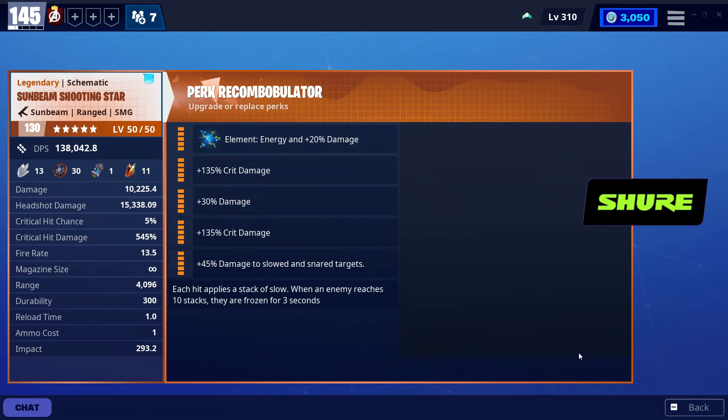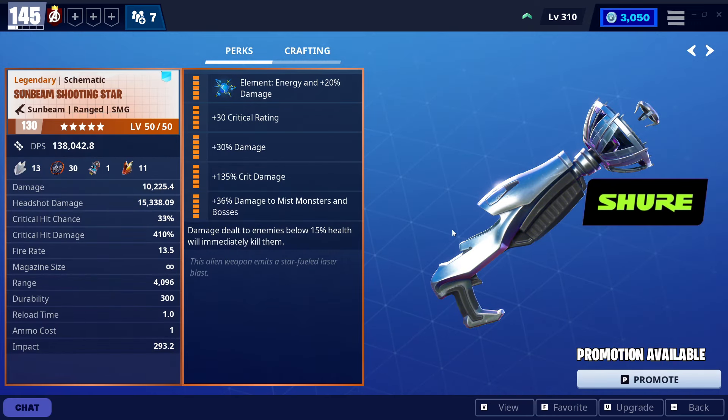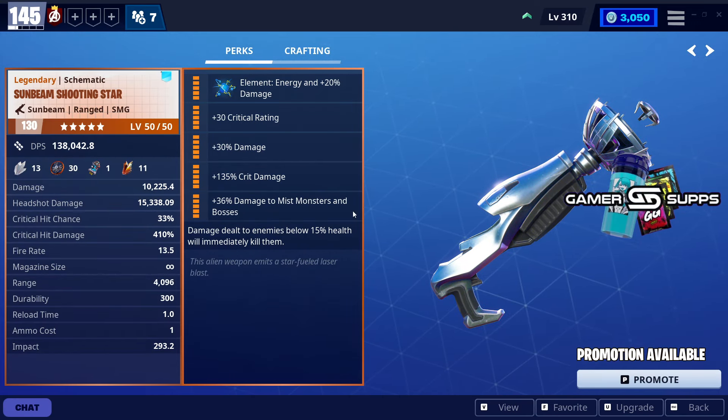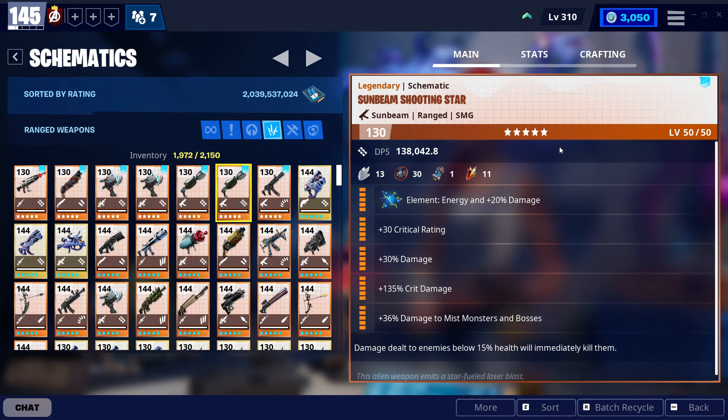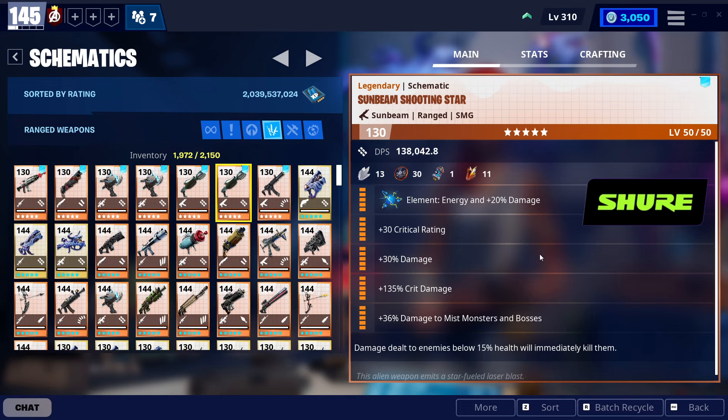The other Shooting Star is almost similar, but it's more focused on mist monsters and works with other loadouts that are not TRO. I have one critical rating on it just to have a little coverage when hitting crits. It does deal decent damage against big targets; however, I'm still not sure if the sixth perk works when they reach below 15% health. I might have not noticed it, but I still finish them off regardless. That should be the two Shooting Star copies — you can use whichever fits you.